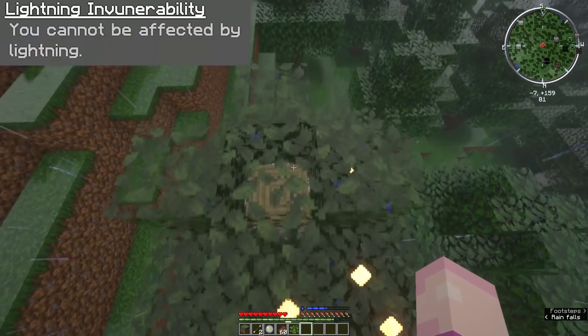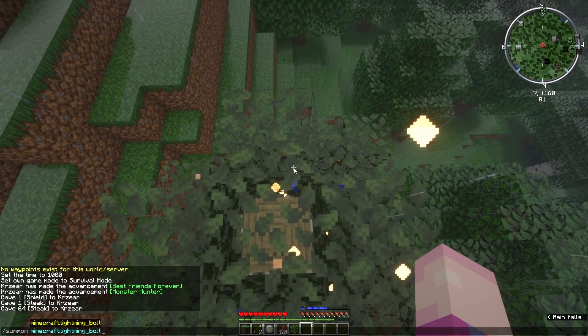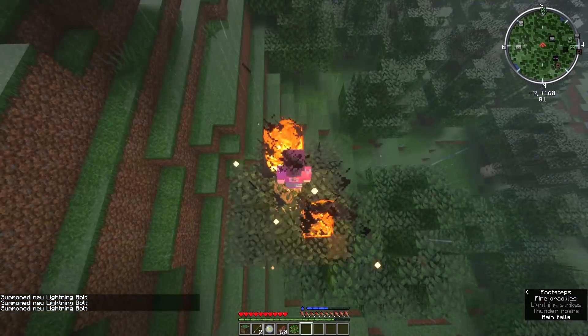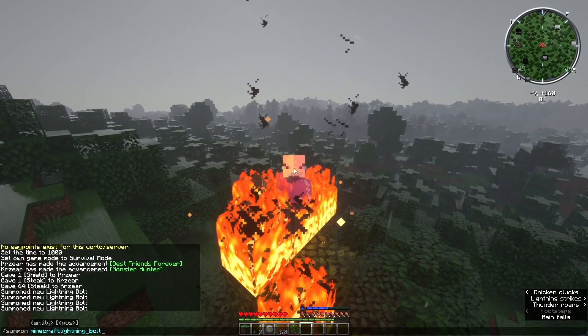Moving to your next ability, you've got Lightning Invulnerability. You cannot be affected by lightning, which is why they have the lightning effect that strikes on you when you use your primary ability. This one has to be there hand in hand if you want to take advantage of some of the cooler effects that you can do with a lightning-based origin.